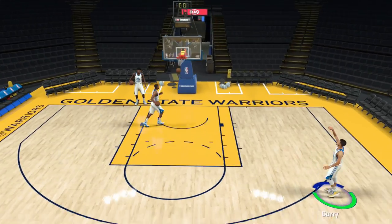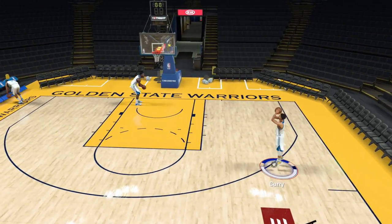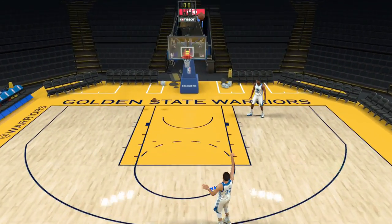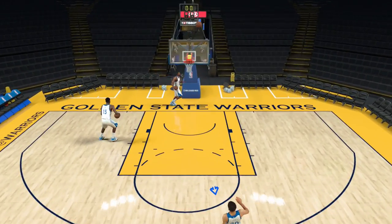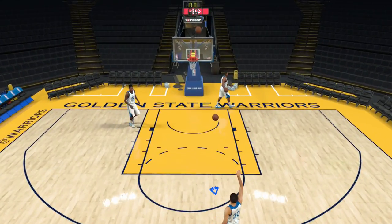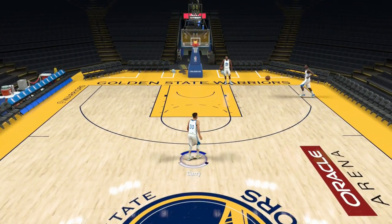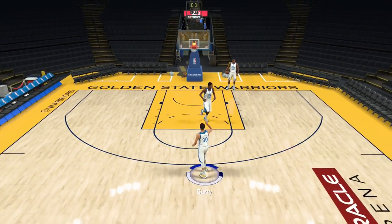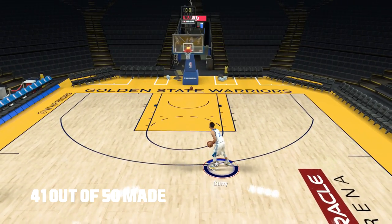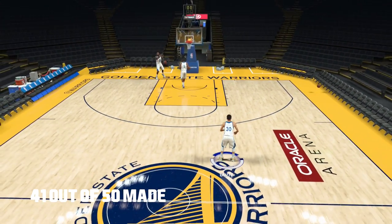For me as a sharpshooter — with Hall of Fame long range, dead eye, limitless range, and all these badges — it makes sense if the boost was big enough to shoot with the right stick. But you'll continue to see me shoot with square. The thing with square is it's a little inconsistent — with the right stick you can control your shot, but with square it's a bit more random. You have to make sure you have a good release with square or it's definitely going to be off, especially after the next patch reduces shooting even more.